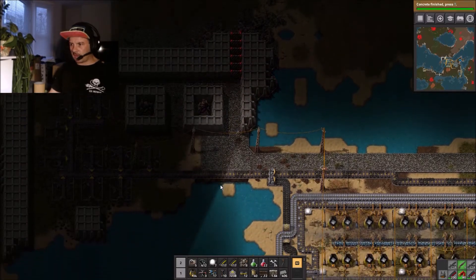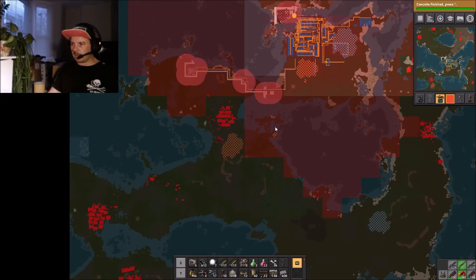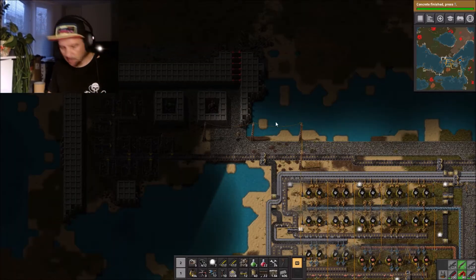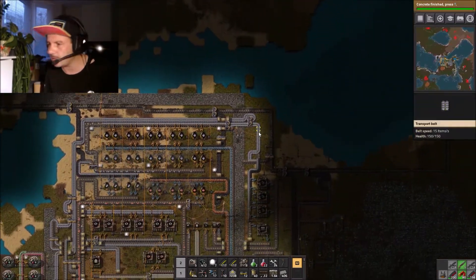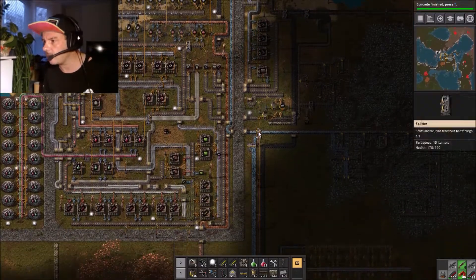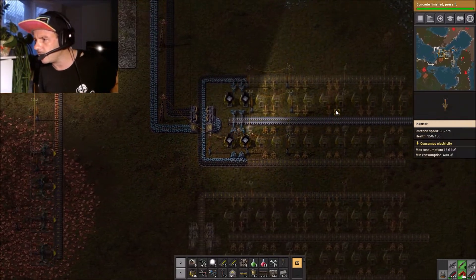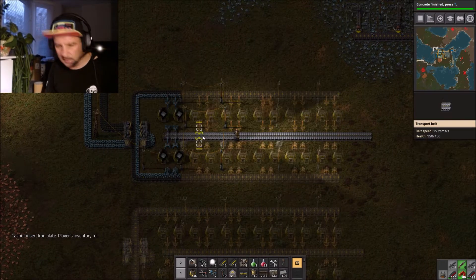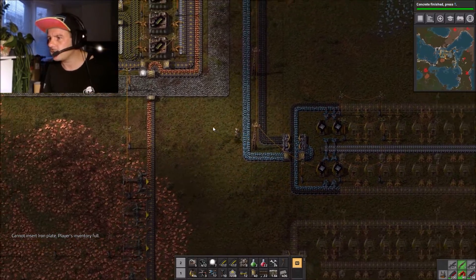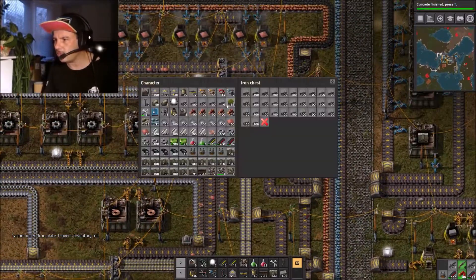Moving on - we're going down to have a look at the defenses in the lower section. I don't think all hell is breaking loose but I don't think it's far off. It's 39 minutes, we might leave this episode here. We've now used Nail House's blueprint on Catherine of Sky's recommendation and we are producing, which is lovely. I'll just collect some plates - full inventory.